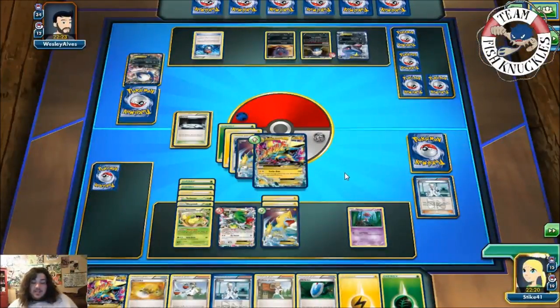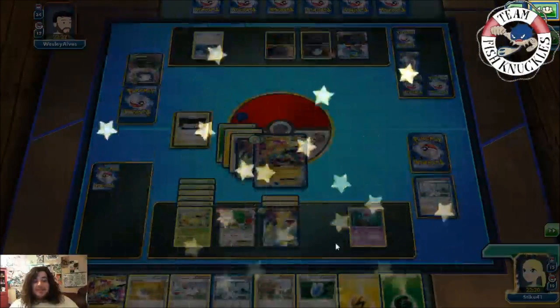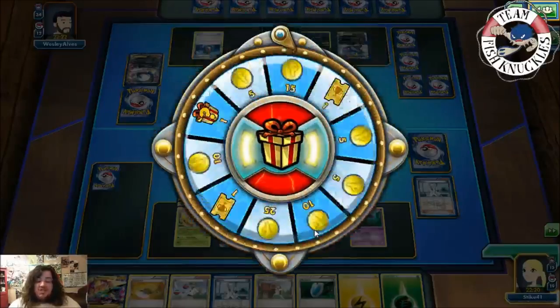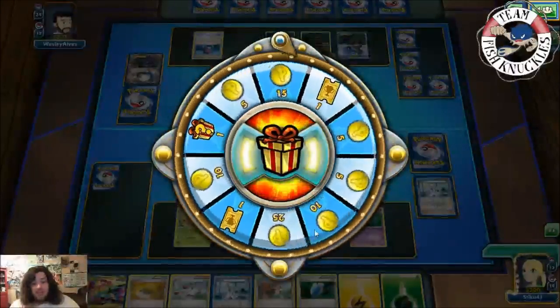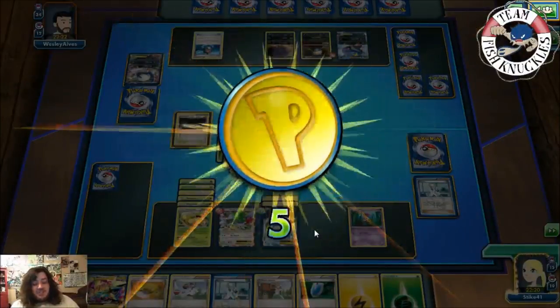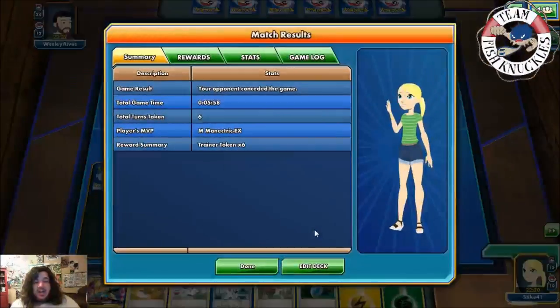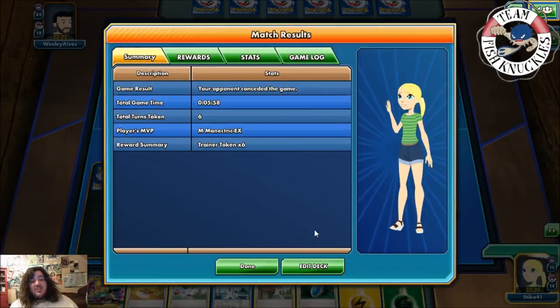Opponent's best option is probably Mega Absol or Sharpedo. I hope you enjoyed this video — game one was a lot more exciting with all the misplays, but we still beat Groudon which should have been an auto-loss. Victory Bell actually won that game. In game three, once you get set up it's pretty straightforward. The deck is really fun to play — if you haven't subscribed please subscribe below, give it a like, and have a great day!